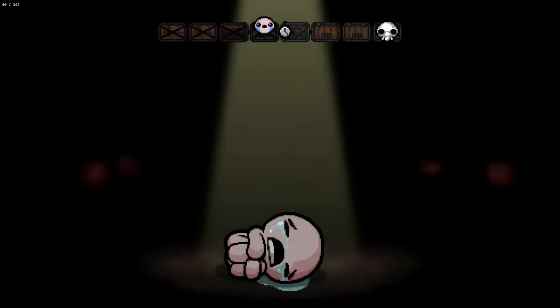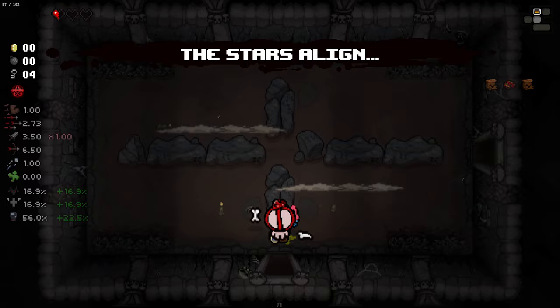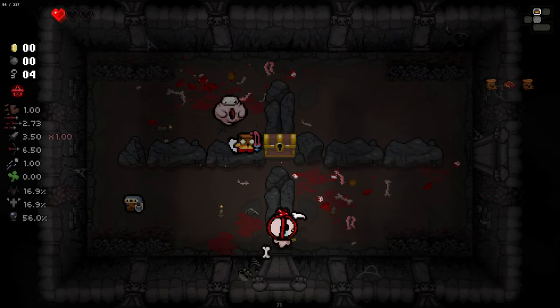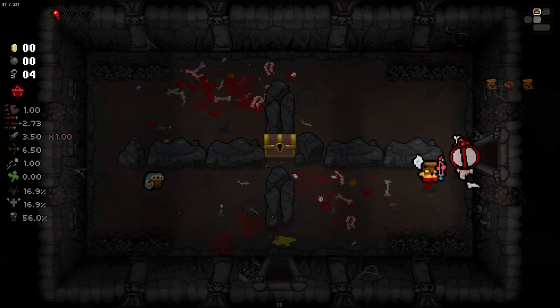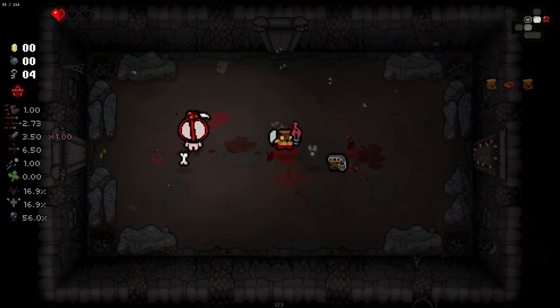I was going to say I should allow myself to take HP, but no — only bomb-giving items, nothing else can be taken. We've got a planetarium here. We've got to be really careful — I'm very, very low HP. But you watch, the game won't give us HP or bombs. It'll just give us keys and pennies. Well, there's the key. And there's a penny.